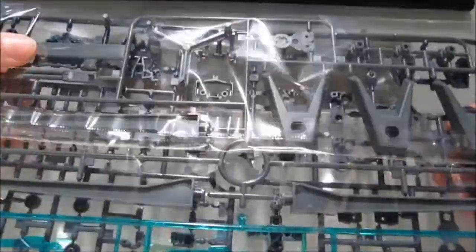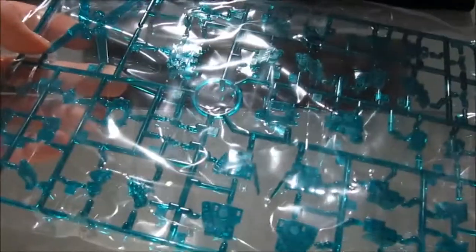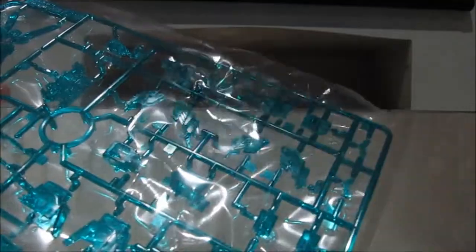Let's look at what lurks inside. A lot of runners. Those are the stands for the shields, which apparently act like funnels or something. And one set of B parts, one shield — and look at that inner frame. I see, that's where they are.